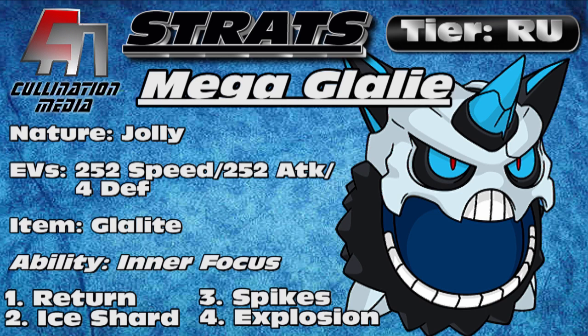This is a physical spread that I like to use. You can use a fully special spread, you can do a mixed spread. That's just because Mega Glalie's stats are really conducive to doing whatever you want with them offensively, because it's pretty evenly spread between physical attack and special attack, and a decent speed tier of base 100 too. Now obviously he's in the RU tier. You can use him in any tier above that if you're going by Smogon rules, or if you just want to use it on Battle Spot or whatever.